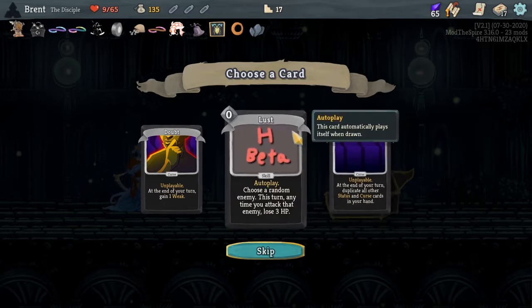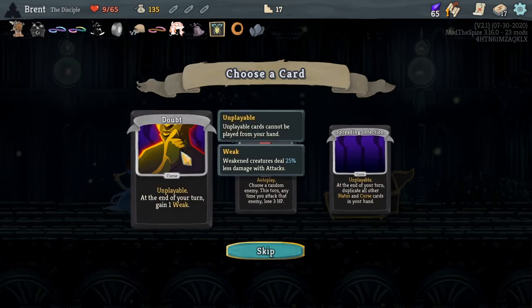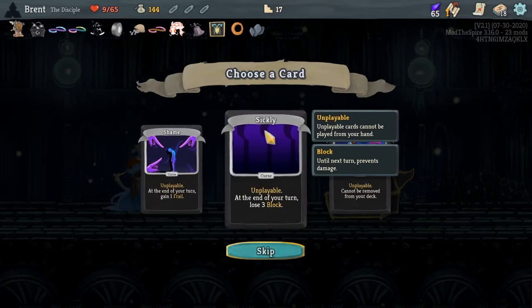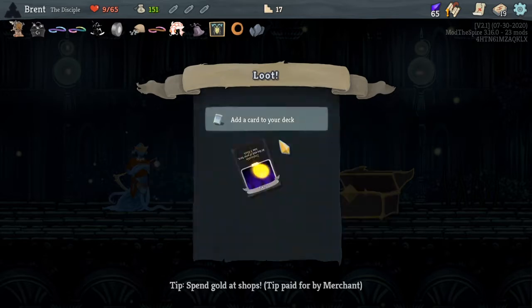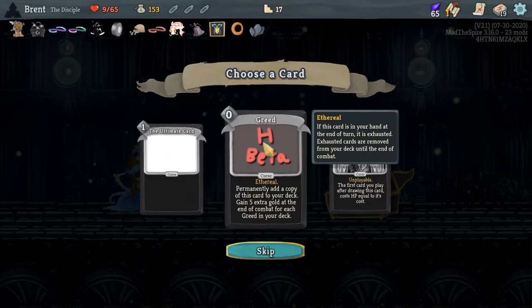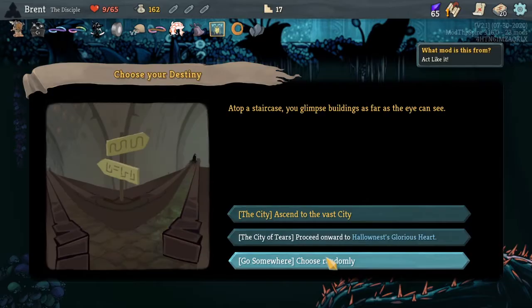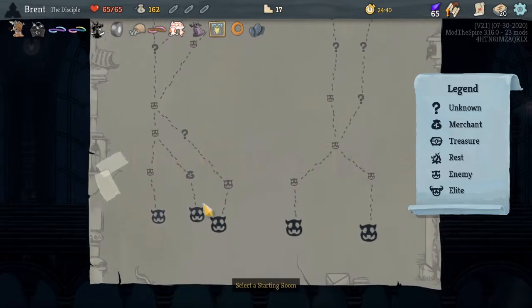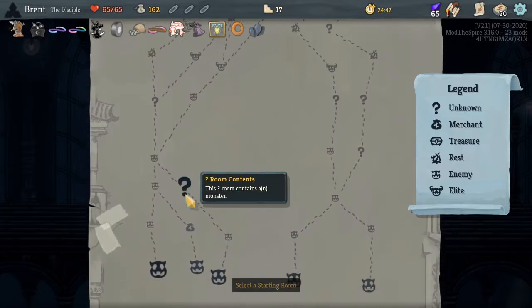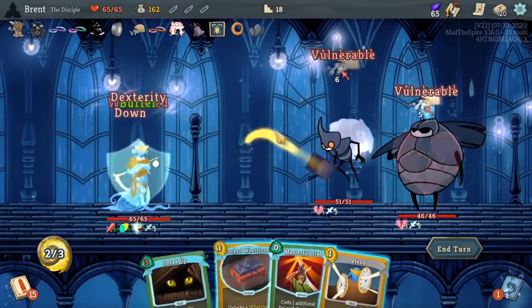I think the onion ring just for more damage — three turns. Whenever you play a skill that does not give off, gain two block. I think yeah, punishment skills. Choose a random enemy this turn, anytime you attack that enemy — awesome. Doubt, sickly — yeah I don't want the curse bell one. We're taking the ultimate card, we've seen it a couple times. We got the Hollow Nest one — City of Tears, that doesn't sound good. We have some money, I want to remove some of these curses. I'm going to do the shop.